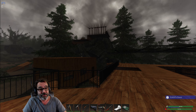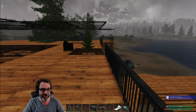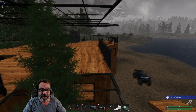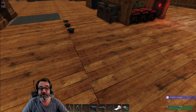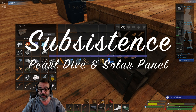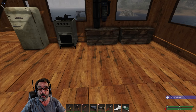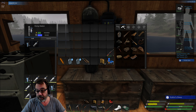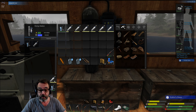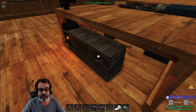Hey y'all, welcome back to Subsistence. It's gonna be another stormy day. So I think what we're gonna do today is go diving — I need pearls, I'm down to five, and I need circuit boards because I want to get my power production up. Let's do a little diving and get us some pearls, and we'll go ahead and get some sandstone as well.